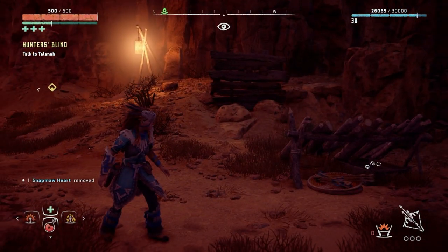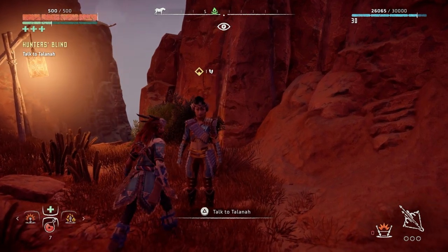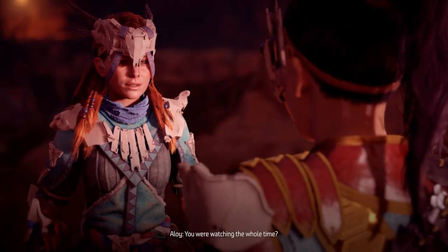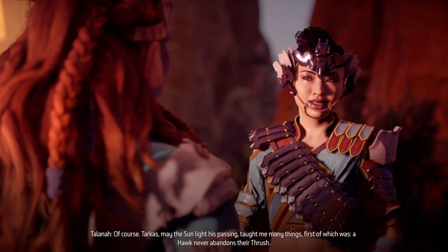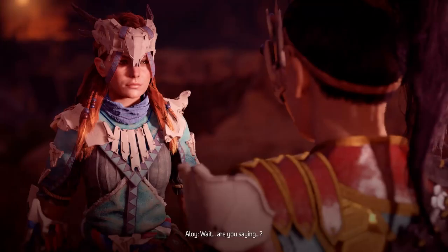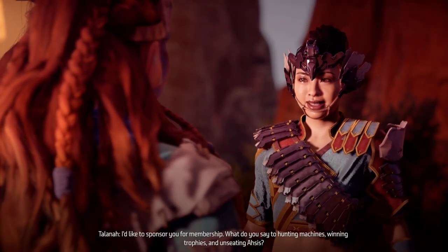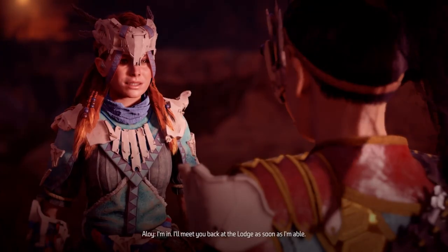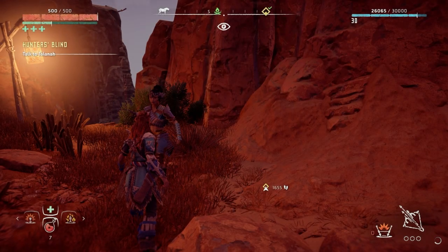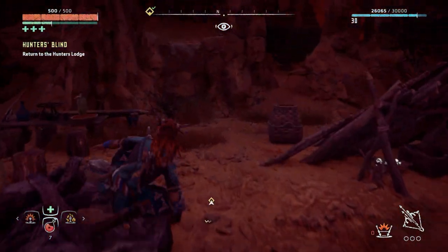Talana drops in - she says 'congratulations are in order, I wanted to make sure you could handle yourself.' So it was a test! She says Tarkas' passing taught her many things: 'A hawk never abandons their thrush.' She says she'd like to sponsor Aloy for membership in the lodge - hunting machines, winning trophies. Aloy accepts. Talana will meet her back at the lodge.